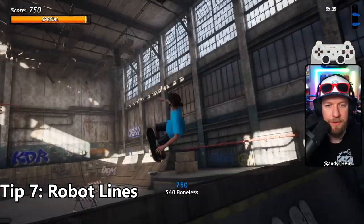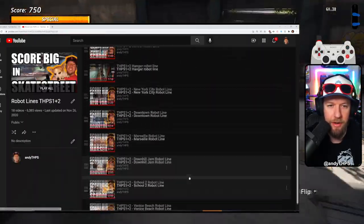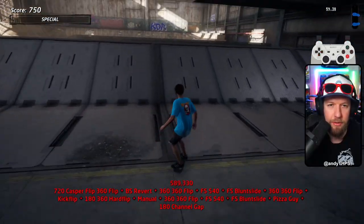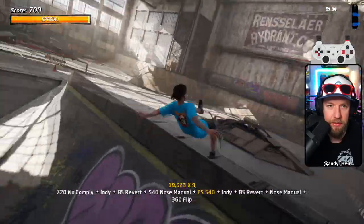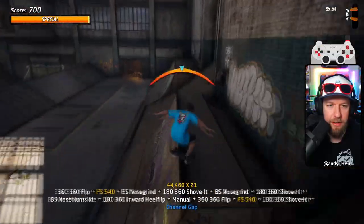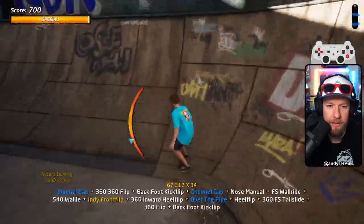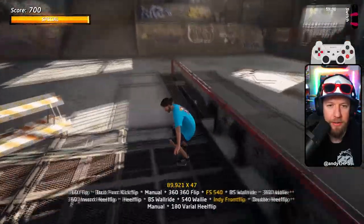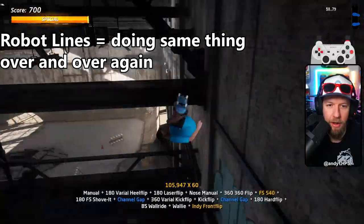Tip number seven: robot lines. If you haven't noticed, I've uploaded a video for each level with the robot line — the easiest way I've found to get scores, at least to break 10 to 15 million, or get those secret scores you've been trying for. The reason we call them robot lines is that ever since Tony Hawk 3, the game's physics changed from Tony Hawk 2, and since then levels and skater physics have lent themselves to finding the most optimal and efficient route, and once we find it, we find a way to loop or repeat it. So essentially you're doing the same thing over and over again, kind of on autopilot.